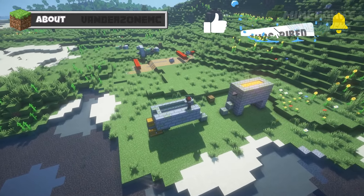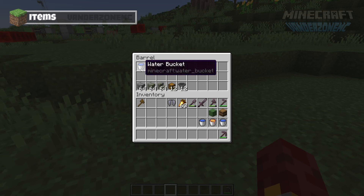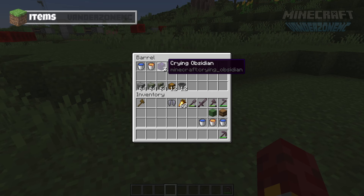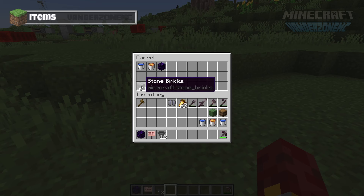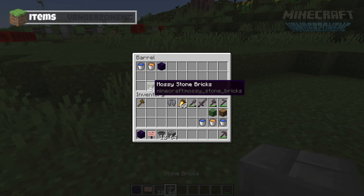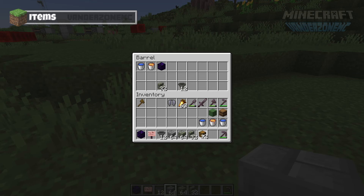The items we'll need for this cobble generator are a few water buckets, one lava bucket, some obsidian — just one block, doesn't have to be crying — a sign, also can be any type of sign, 12 hoppers, some solid blocks like bricks or any other solid block, some stairs made out of a non-burnable block so any stone block should work, and then 12 chests, or you could do it with just a double chest if you didn't want as much storage.